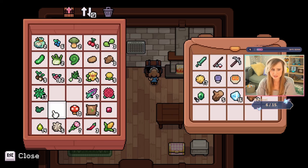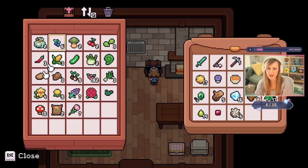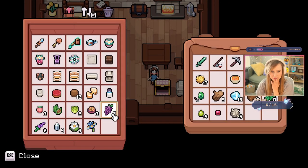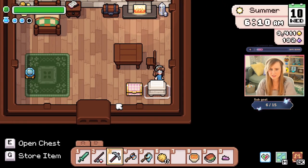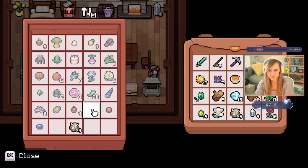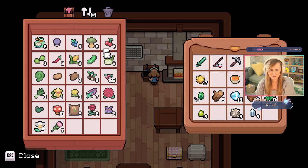I guess this will be my food one — food and flowers. I'll probably have a chest for the kitchen. This also has food. I'll take that crystal. I think I should just sell the furniture. Let's take the flowers. I've been meaning to do this organizing. Flowers and food.